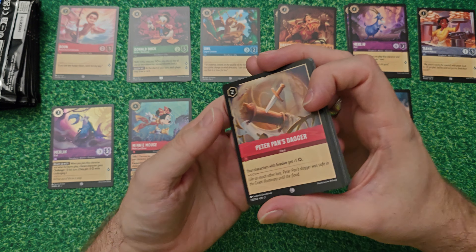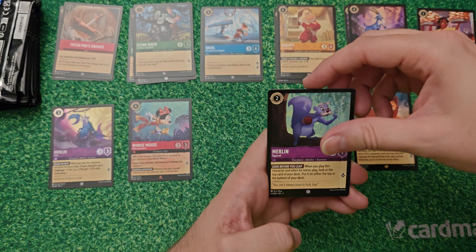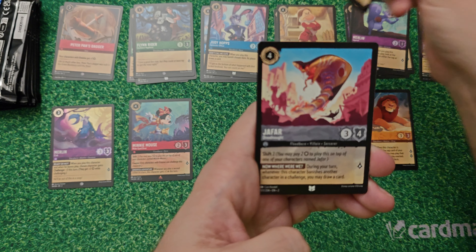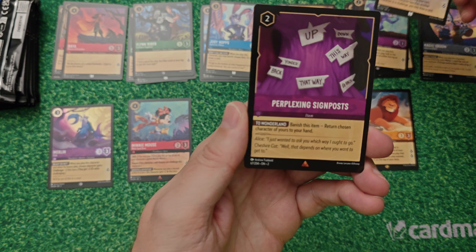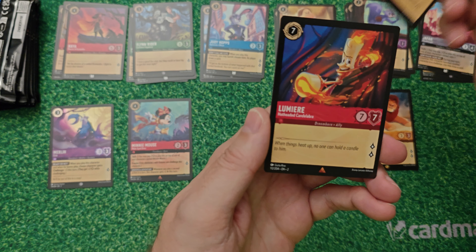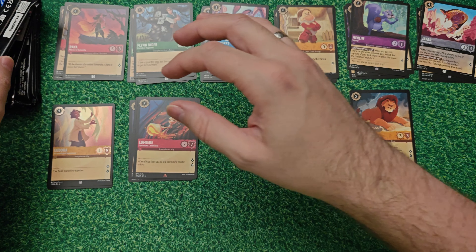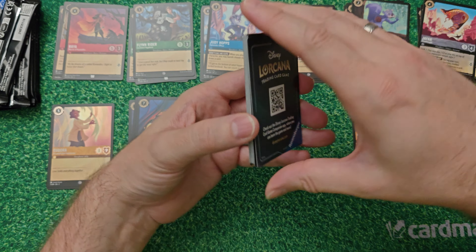On to pack number two. We've got Peter Pan's Dagger, Flynn Rider, Basil, Grumpy, Merlin, and Magic Broom. First uncommon is Judy Hopps, followed by Raya and Jafar Dreadnought - that's an uncommon I definitely still need. First rare is Perplexing Signposts, second rare is Lumiere the Hotheaded Candelabra, and our foil is common Eudora. First pack was definitely the best of those two.